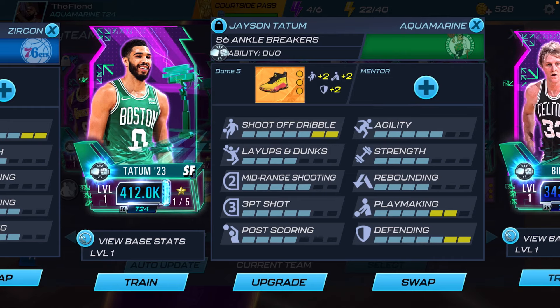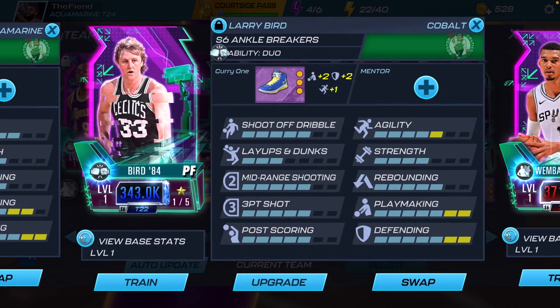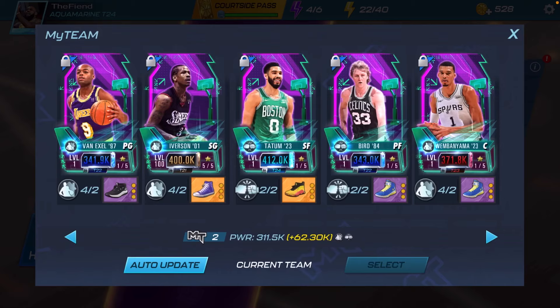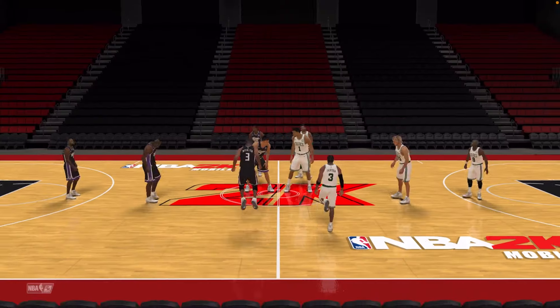I gave him the legendary D Lillard Fours and Dame Fives which max out his shoot off dribble, bring up his playmaking to a six, and max out his defending. He has that dual ability with the Cobalt Bird. But I'm not gonna hesitate any longer — we're gonna go ahead and head into a head-to-head game.